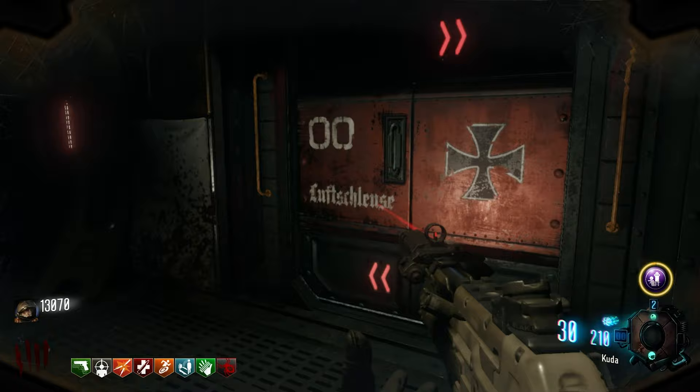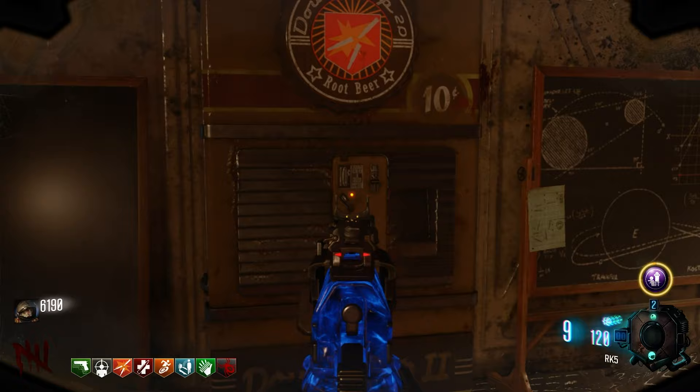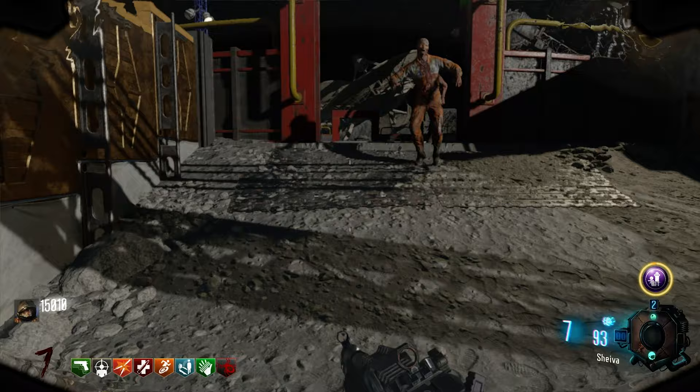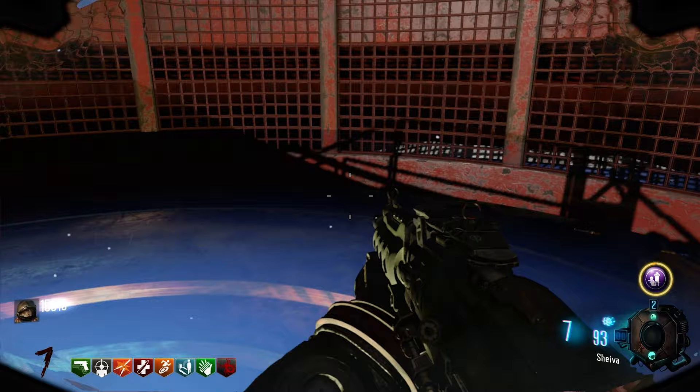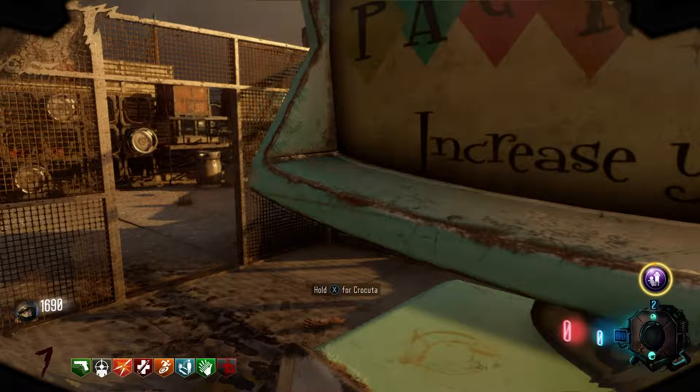Buy the CUDA and be sure to replace your starting pistol for the CUDA. This is very important, so make sure the CUDA is in your first weapon slot. Make sure you buy Double Tap, and I'd recommend buying the Bowie Knife, then save up 10,000 points. Once you have 10,000 points, make your way back to Area 51. Our goal here is to Pack-a-Punch our CUDA but keep it in our first weapon slot. So first, put your RK5 in the Pack-a-Punch machine but don't grab it. Once it disappears, Pack-a-Punch your CUDA, but this time pick it back up. Throw a grenade to pull out your CUDA.